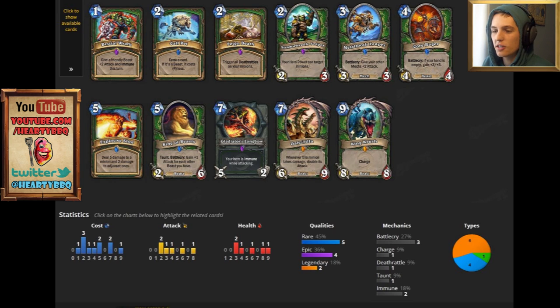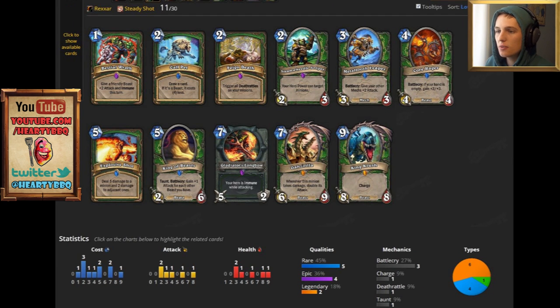Look at all these epics that are just not very good: Feign Death, Bestia Wrath, Steamweedle Sniper, and Gladiator's Longbow have all proven themselves not that great. Gladiator's Longbow has seen play in some competitive Hunter decks, but it does cost seven, and honestly Hunter should be capping out at about five or six most of the time.